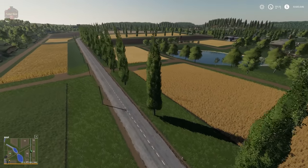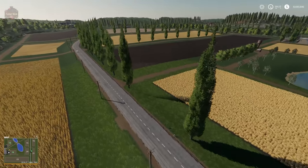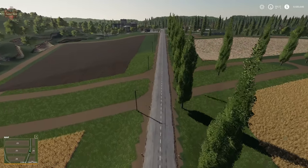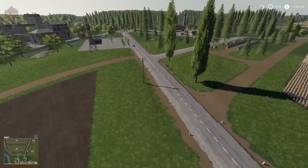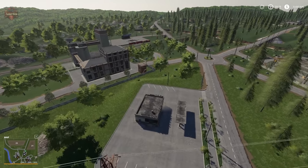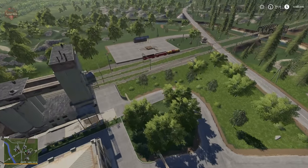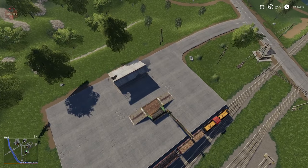Orienting ourselves — there's the farmhouse, the cow farm, the main farm. We have one of the mini silage bunkers scattered around the map. Silage really ruled the day in FS15 — lots of FS15 maps seem to have silage bunkers all over the place. There's one of our fuel stations, and a grain sell point, as well as a root crop sell point at the train.